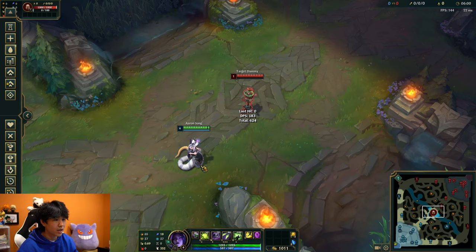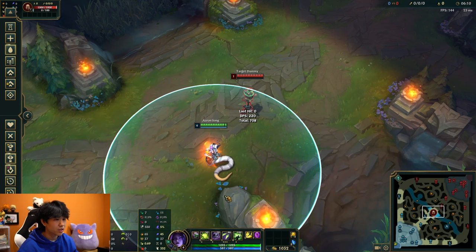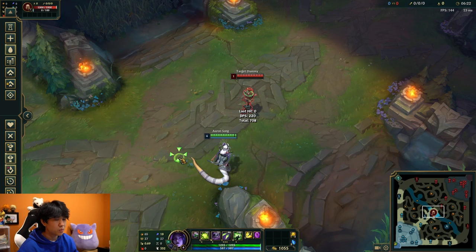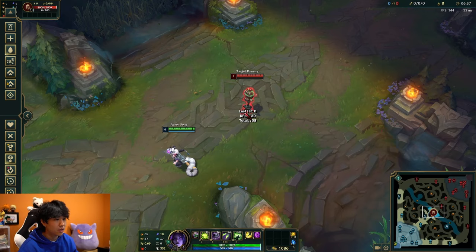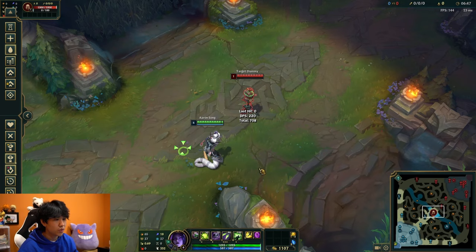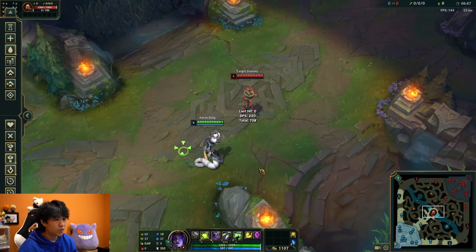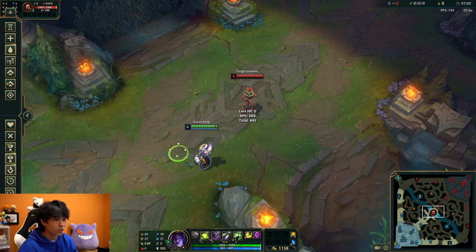The most basic combo for Cassio is landing your Q and then spamming E constantly. At 0% CDR you can get 4 E's off before poison runs out; at 20% CDR you can get 5. But even though this is the most basic combo, you should be weaving your autos in between E's, especially early game when you don't have enough CDR — this is really important. For example, just spamming 4 E's does 708 damage, but if you weave autos in between, you get 845 damage instead and you're able to fully stack Conqueror. If you don't auto between abilities, you won't even stack Conqueror.